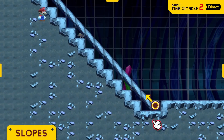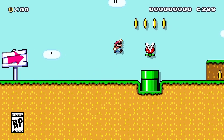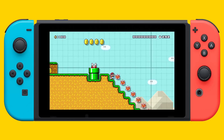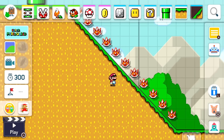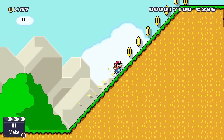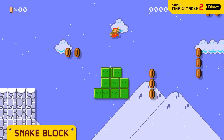Slopes — the number one most requested feature in the original Super Mario Maker — is finally making its debut in Super Mario Maker 2. It's no wonder why Nintendo decided to show this feature first in the initial Nintendo Direct; the fans really wanted it. This new tool will make levels way more fluid in terms of design, and we'll be able to gain a lot of momentum from sliding down slopes. This is probably the most important innovation in level creating and a huge step up for level creators.